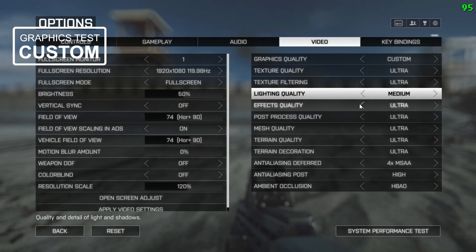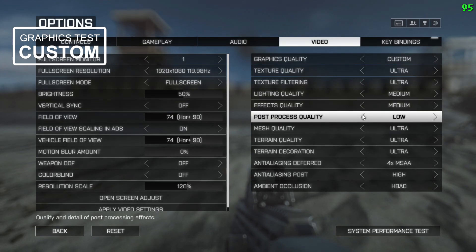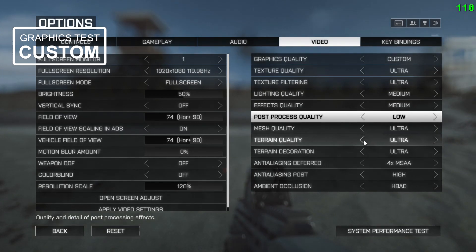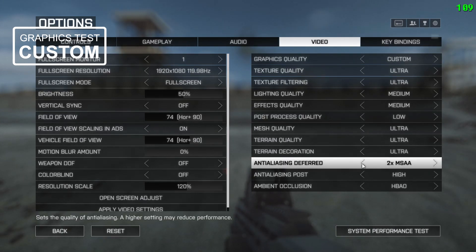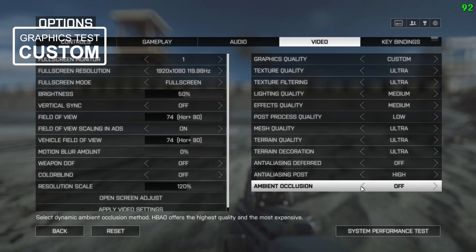Texture quality and texture filtering are ultra. Lighting quality and effects quality are at medium. Post process quality is at low. Mesh quality is ultra. Terrain quality is ultra. Terrain decoration I'm going to try on ultra because I don't really know if that setting is working. Anti-aliasing deferred is off. Anti-aliasing post is high and ambient occlusion is off.